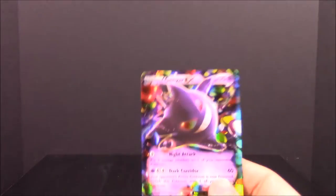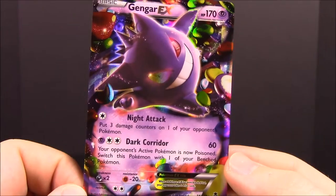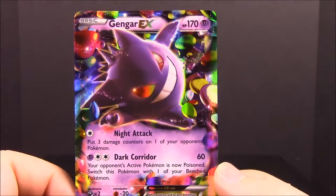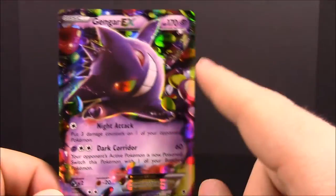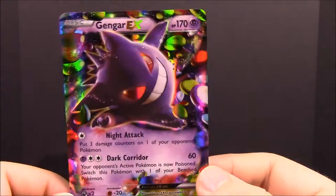Here is our Gengar card, which looks really cool. It's got Night Attack and Dark Corridor as its moves, and it just looks super awesome. It's super shiny — I like how the reflectiveness is on its eyes, so it looks like it's glaring at you. It's got all this stuff around it which kind of looks like Christmas ornaments, just in time for the holidays.